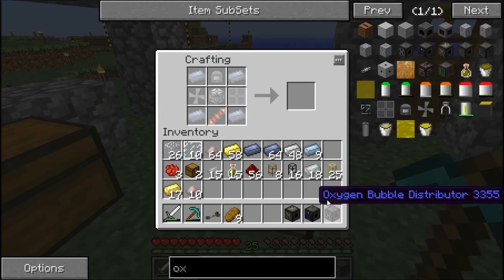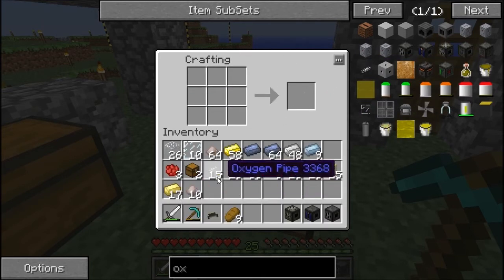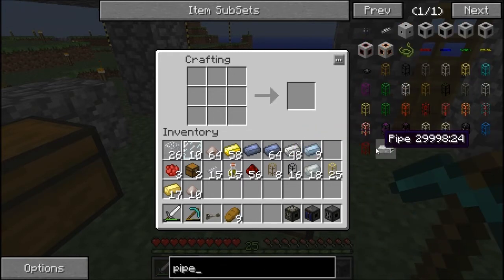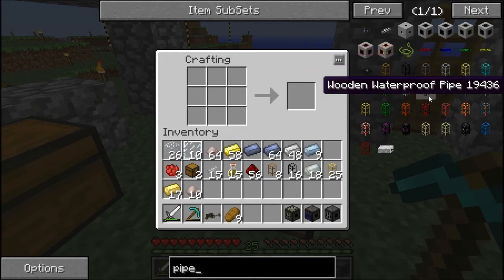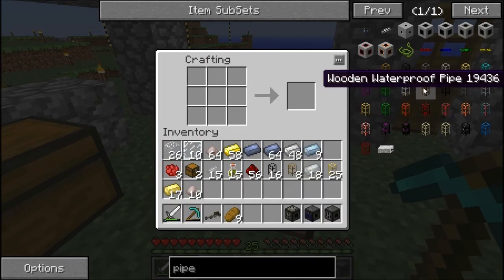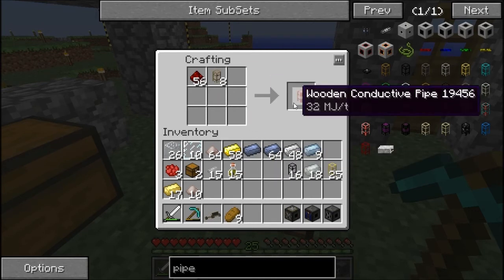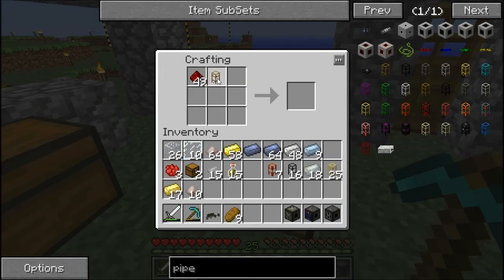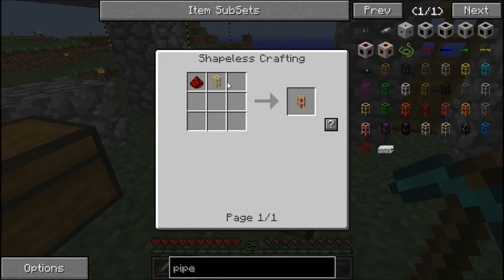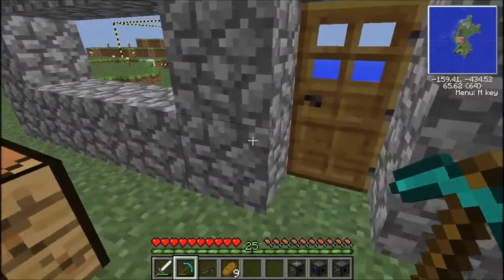We need to charge up our oxygen tank because it's got no air. So we need a few more things — oxygen pipes. Let's go to the pipe section. We're on conductive pipes which I've got some of. The wooden conductive pipe — you make it with redstone. Let's make a few of those, seven or eight will do. Now we need the golden conductive pipes — do we have any? Yes we do, we have them from the quarry. We'll make about eight as well.